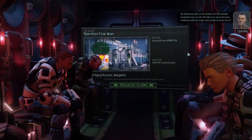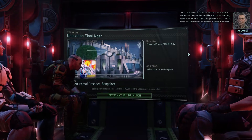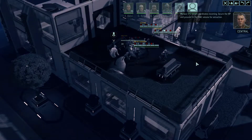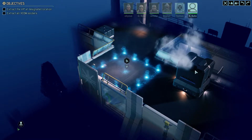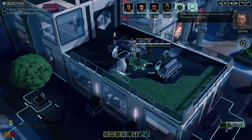We'd like us to secure the area, rendezvous with the target, and provide an escort out of there. I don't think the resistance would ask if it wasn't important. Menace 1-5, target coordinates incoming — secure the VIP and proceed to the evac volume for extraction. Advent already knows we're here, so your position isn't concealed for the extraction.